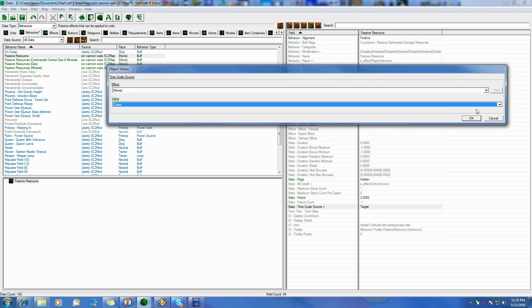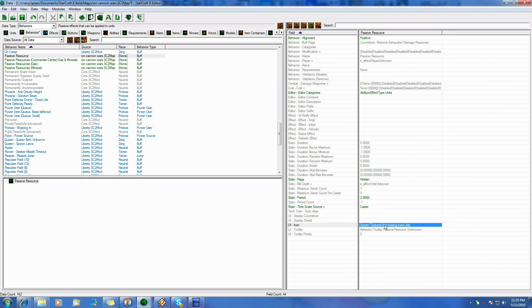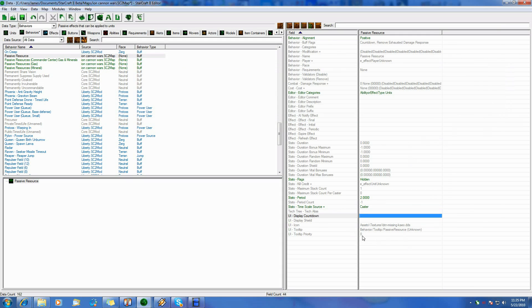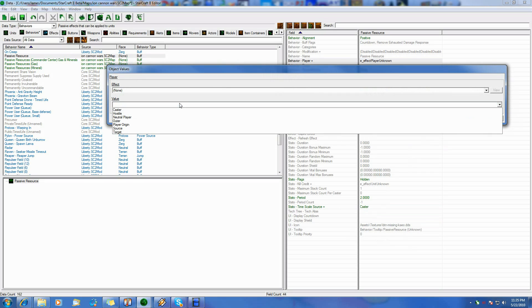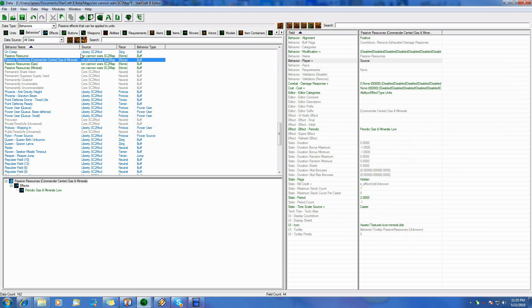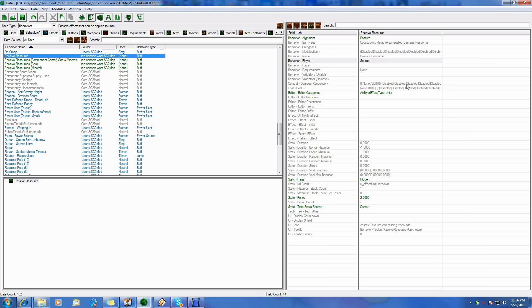Timescale source, we want it to be caster. We'll leave the icon as it is for now — you can always change it. Display countdown, display shield — that's other stuff we don't need to worry about. The actual periodic is what we need to do next. But there's one more thing I'm looking for, and I believe that was here. Yes, I want that to be source — very important, because we need to know who the player is so we give it to the right player, since we're dealing with a player effect. Just a little tidbit there. So we go ahead and save. It's always good to get in the habit of saving after you modify a lot of stuff, mainly so if something goes wrong or something crashes, you don't lose all that work.